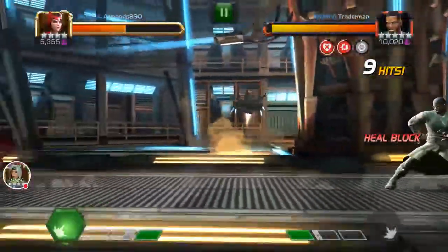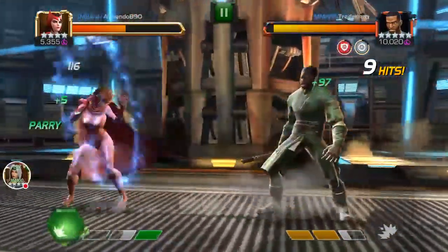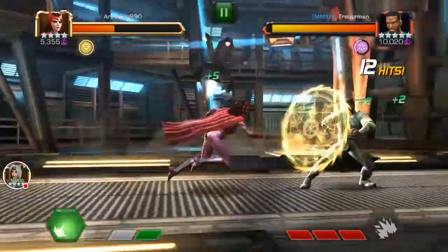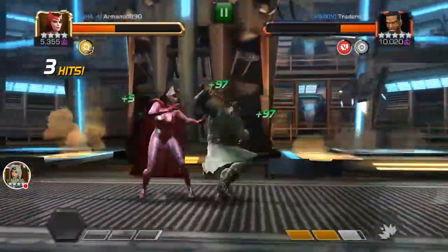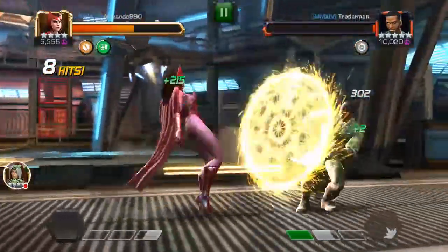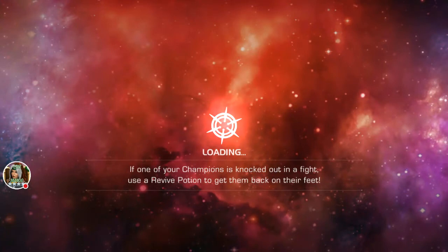All right, so what you want to do for baiting special attacks is either stand all the way back and just keep swiping back until they decide to use their move. Like with Mortal, you get hit by the third move if you're not careful. Usually all you have to do is stand back — that's basically the only way I know to bait Mortal's special attack because it's pretty difficult in my opinion.